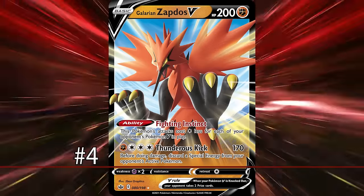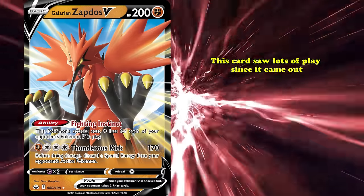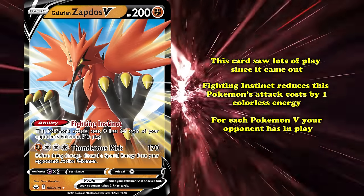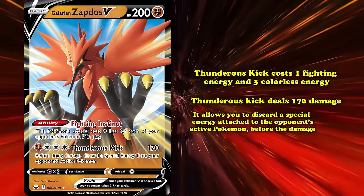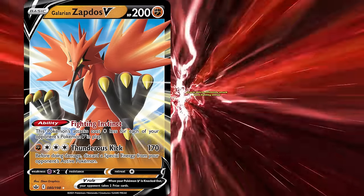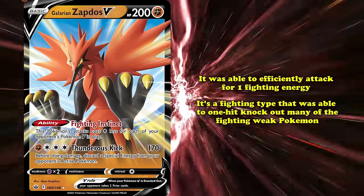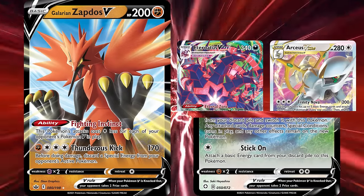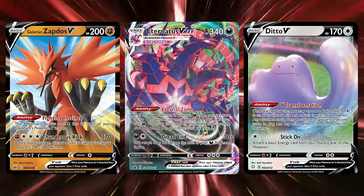At number 4 we have Galarian Zapdos V from the Chilling Reign expansion. This card saw lots of play since it came out because of its fantastic ability, Fighting Instinct, which reduces this Pokémon's attack cost by one colorless energy for each Pokémon V your opponent has in play. This is amazing with its attack Thunderous Kick — costing one Fight Energy and three colorless for 170 damage — while discarding a special energy attached to your opponent's active Pokémon before doing damage. The main reason this card saw such success was its ability to efficiently attack for one Fighting Energy and one-hit KO many fighting-weak Pokémon like Eternatus VMAX and Arceus V-Star. Ditto V allowed you to recycle Zapdos V to take two knockouts on Eternatus VMAX and trade knockouts efficiently with Arceus V-Star decks.